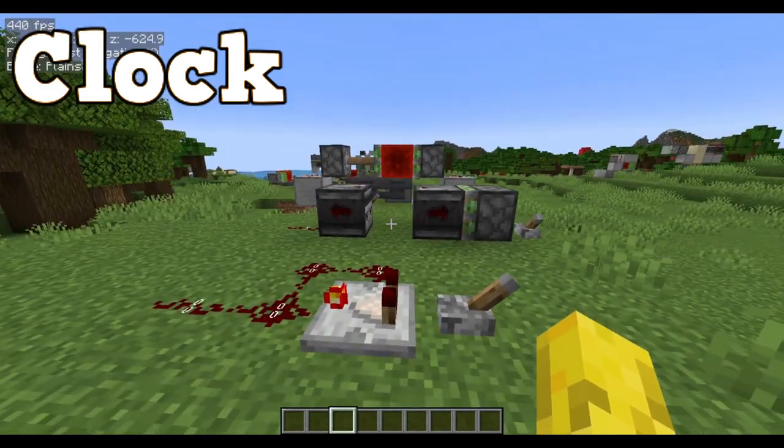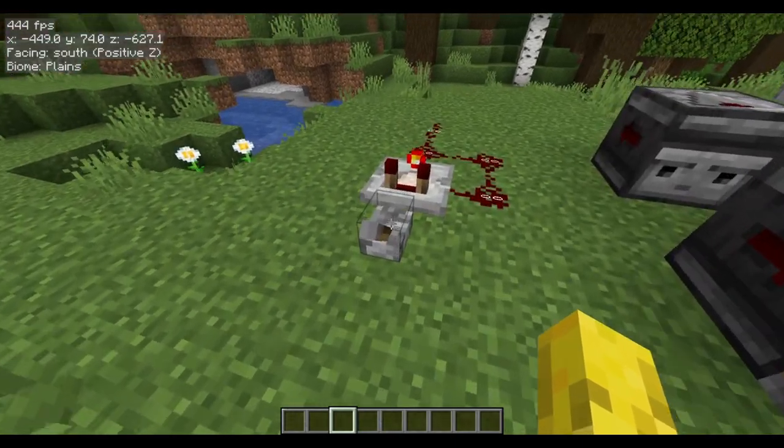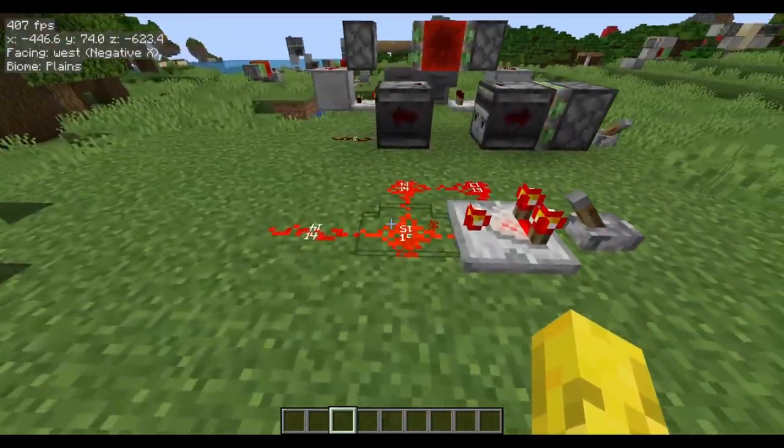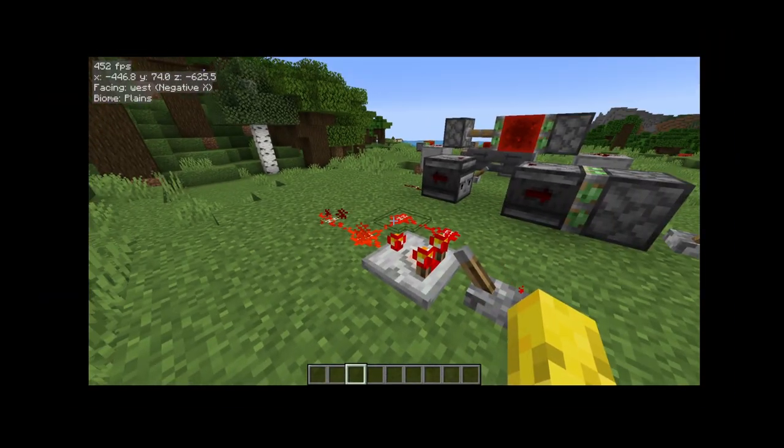Number 2. The redstone clock is one of the most useful redstone contraptions just because it's so versatile. We'll start off with this redstone clock. This one's really fast compared to other clocks. I don't use this one too much because sometimes it's a bit too fast, even though it could still be useful now and then.